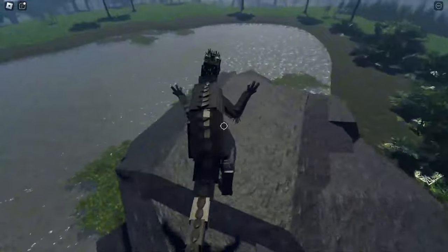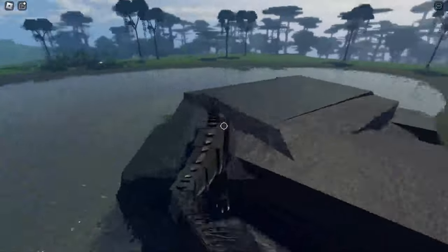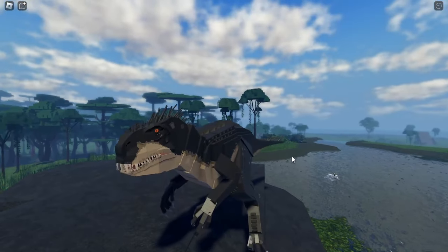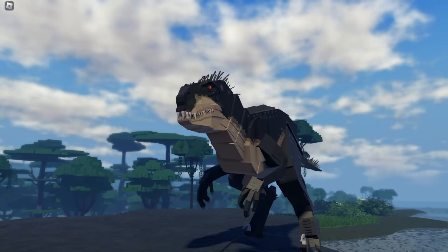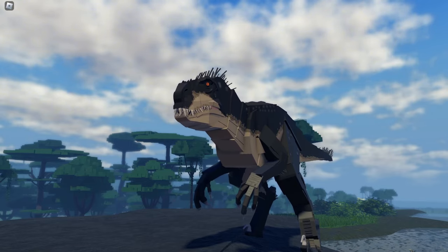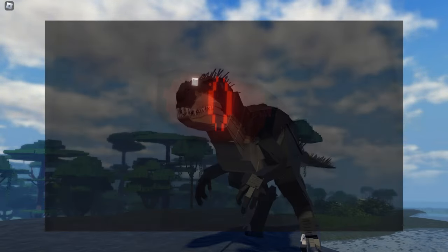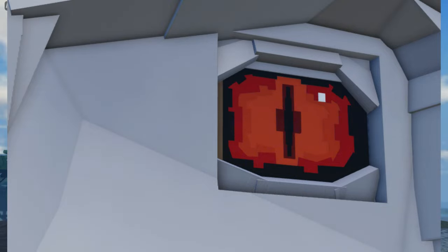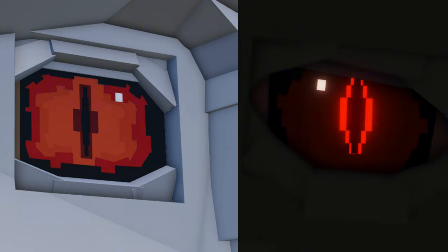The Indominus Rex is going to be a pricey dinosaur in Jurassic Buggy, so you guys should grind for it. Let's talk about the features of the Indominus Rex. We have the eye feature — I'm going to show you guys what it looks like. You can see the dark feature for the Indominus Rex eye, and the redness of the eye. We can also see the clear feature. I think this picture shows both the old and the remodeled Indominus Rex eye.